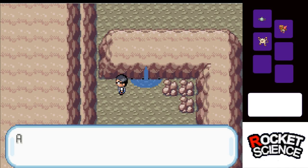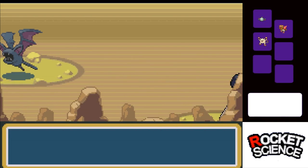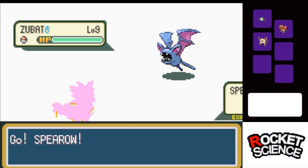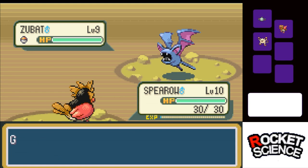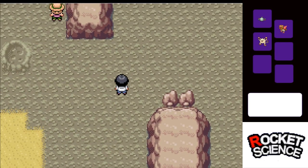I hear what you're saying — how are you going to evolve it? Well, I'm going to not worry about it. There is a way to evolve Graveler, Kadabra, Haunter, and... I keep blanking. But that's the Seven Islands. So Geodude is going to be a placeholder until we can pick up a Raihorn.